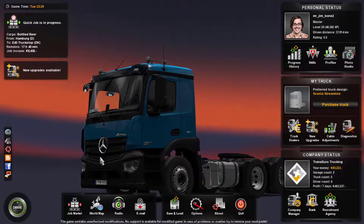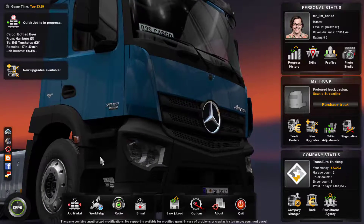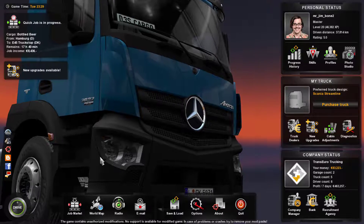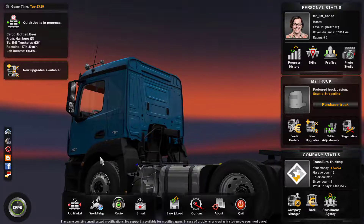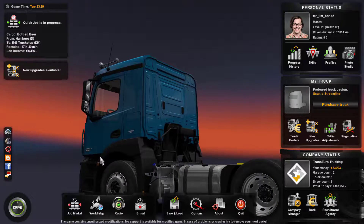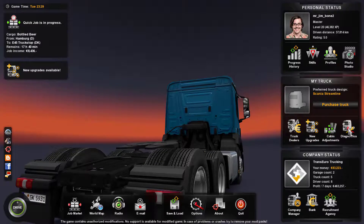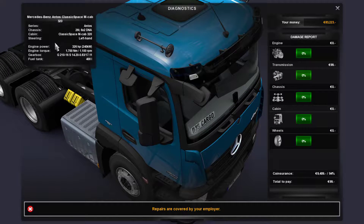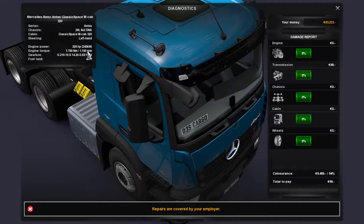And here we are back in Euro Truck Simulator 2. Jim Pettipone here. I looked through the jobs and couldn't find any jobs for the last few cities there in Sweden, but I did wander across this one — a cargo of bottled beer from Hamburg to the E45 truck stop in Denmark. 17 hours and 40 minutes in the contract, 8,436 euros, and we'll be driving a Mercedes-Benz Antos Classic Space MCAB 320 with 325-326 horsepower and 1,700 newton meters of torque.